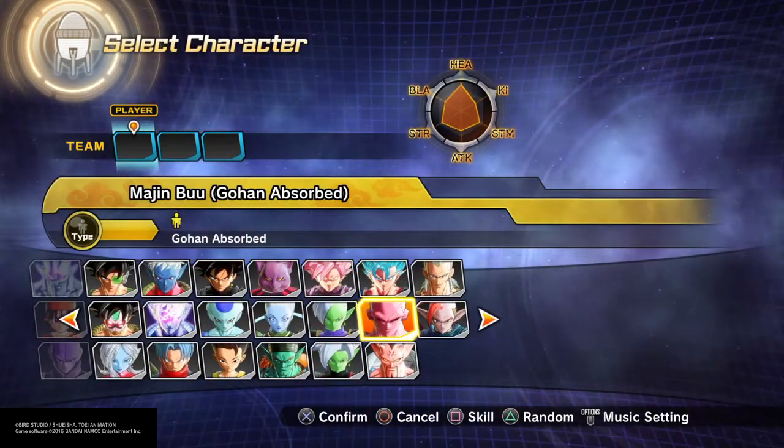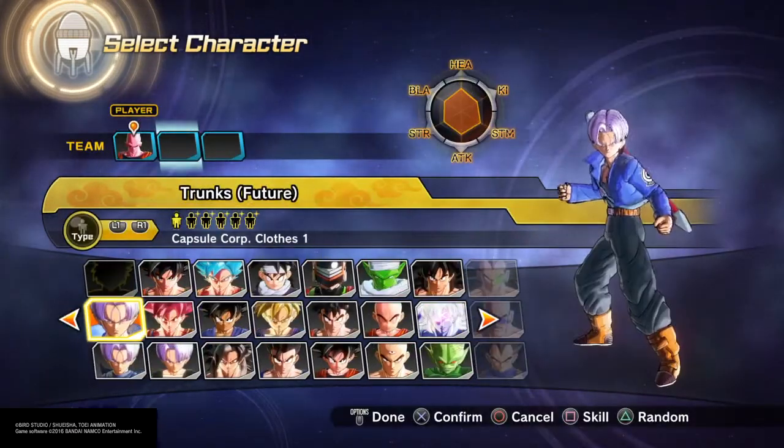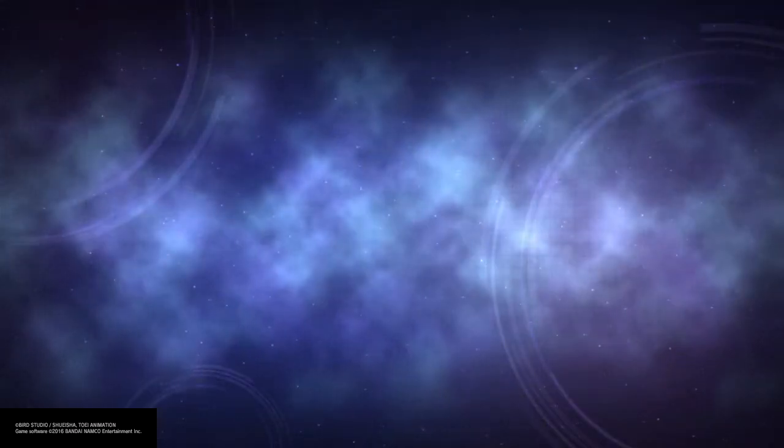So I want to show you guys this new glitch for DLC Pack 5. You're gonna need Candy Beam — I guess you can use any magic-type character, but I'm just gonna use this one. It's a quick little thing, just a small mission so you guys can see. It's a pretty cool glitch — you can go to anyone and do it, but you have to get the right timing, so it's gonna be a little hard.